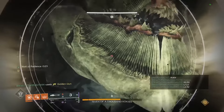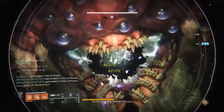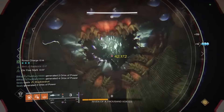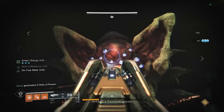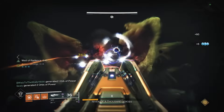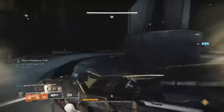Grenade launchers, Well of Radiance, Bubble, Golden Guns, and rockets should all be good too. Just be careful you don't have something equipped that might proc and damage her eyes during the damage phase, as shooting her eyes incorrectly will wipe the team. Things like Gjallarhorn or Outbreak might not be the best options.